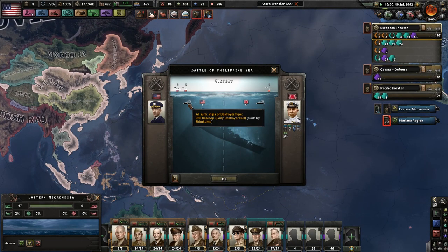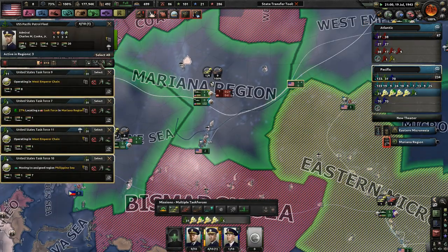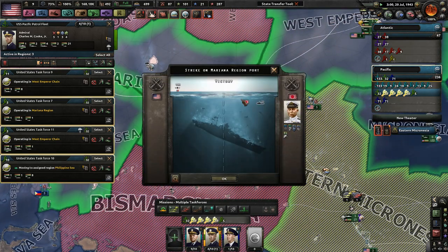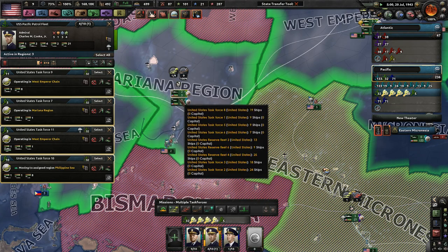One destroyer for six enemy destroyers? Yes, please. Take the patrols off and just go ahead and heal when you need to. I don't want to split these guys off — a carrier, a heavy cruiser, and a light cruiser don't look so good right now. We sunk another destroyer — awesome.